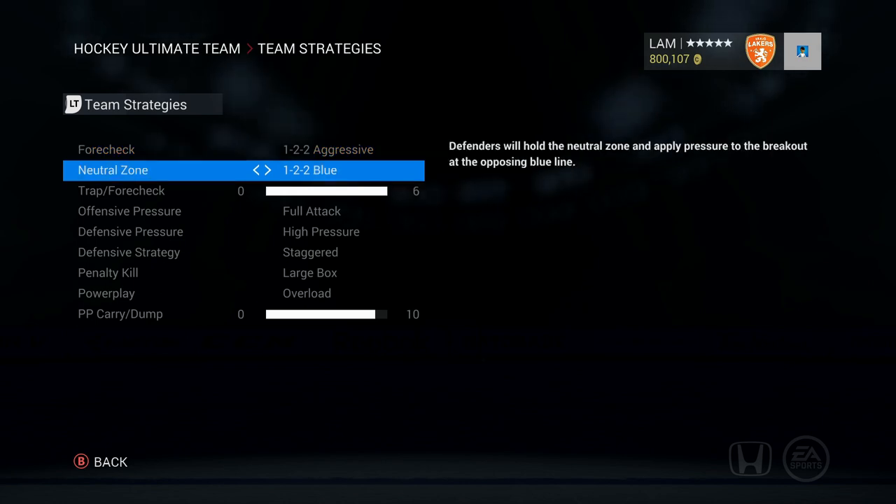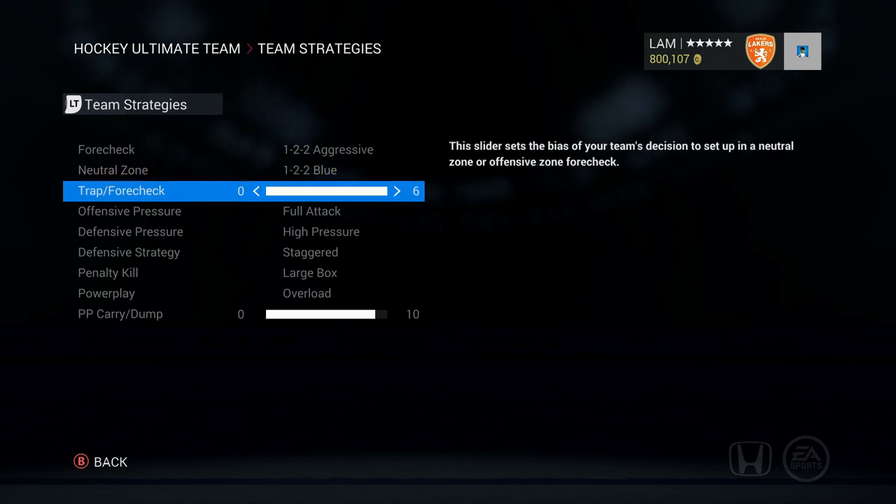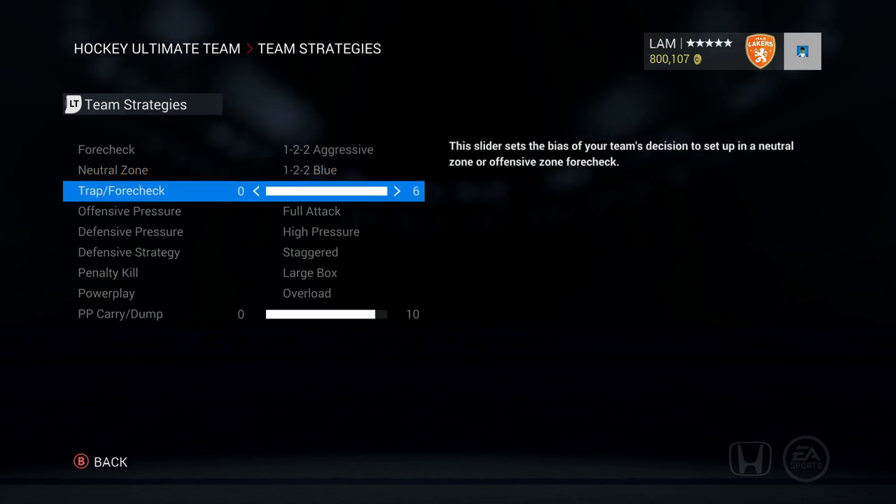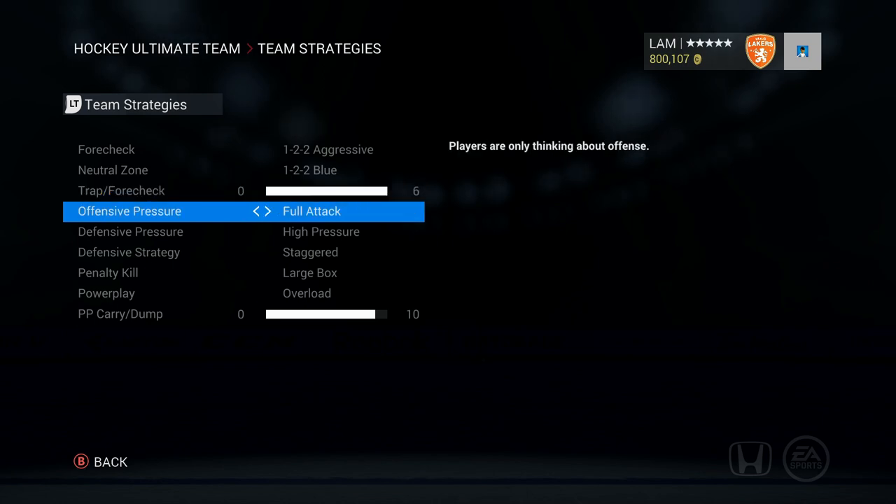First, forecheck: still aggressive, but I changed it from 1-4 to 1-2-2 blue. I saw a lot of people holding the puck with their defenders and not passing unless I forechecked with two or three guys. With 1-4, only one player would forecheck and the other four stayed back. The 1-2-2 blue is a bit more aggressive — it goes right after the defenders. One of my weaknesses was that under heavy offensive pressure I was coughing up the puck and giving up more goals, so 1-2-2 blue helps a lot.